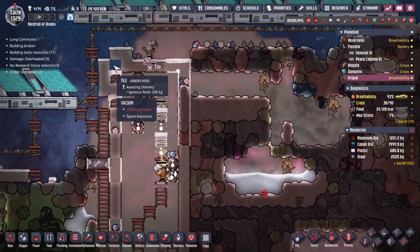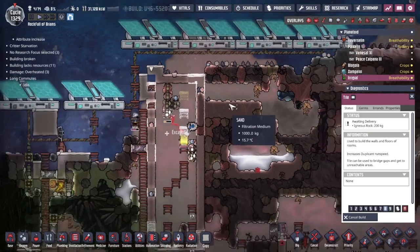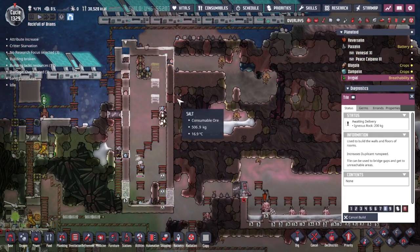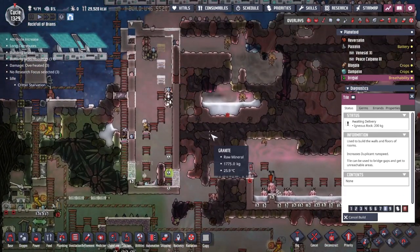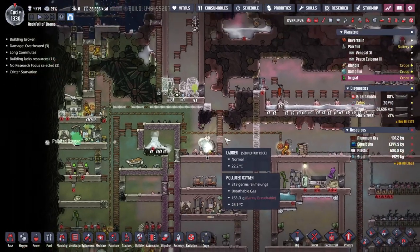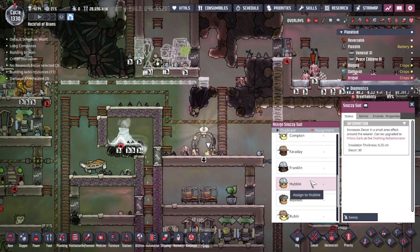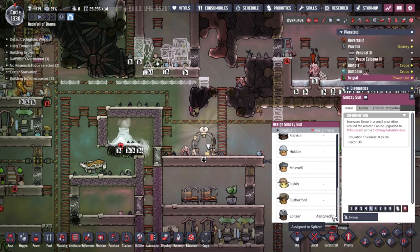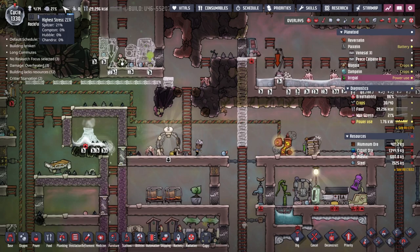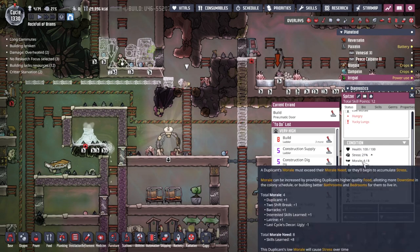It looks like I've forgotten a tile here, but actually there is a tile waiting to be built - it just needs a delivery. It really looks like there's nothing there; Clay, could we have a white outline around pending builds please? We've had a second blueprint unlock - a snazzy suit! Let's see who can wear it. Spitzer actually has the most skills, so let's give it to Spitzer. He's the one struggling with stress - low morale - so the snazzy suit should help.